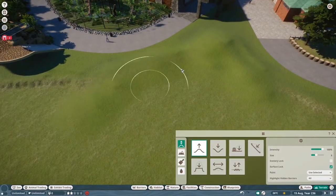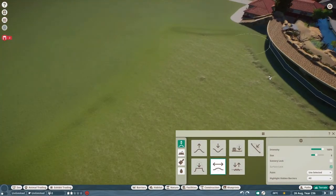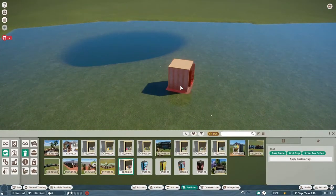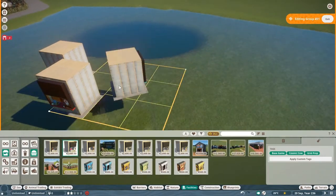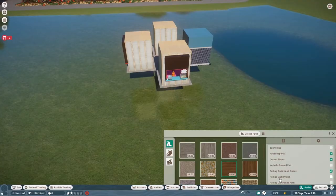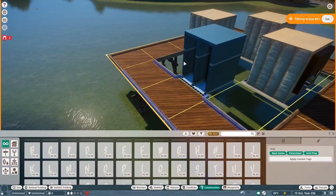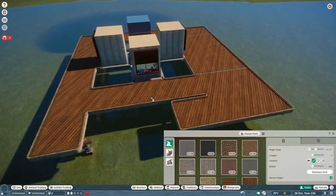I've always loved flamingos and thought it'd be interesting to do them a bit differently, because they don't need deep water — only very shallow water, since they like to wade. That's how they get their food; they spend most of their time walking around and sifting through the mud and silt. They flock in their thousands in some places, literally tens of thousands in one place. I put about 30 to 40 in here and they fill it up nicely. I did put a small area of deep water as well because they do like to swim a small amount.